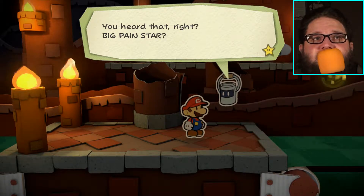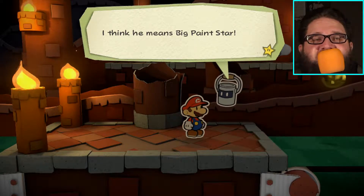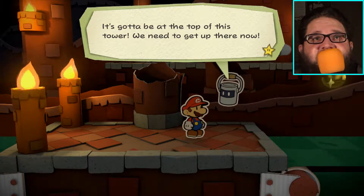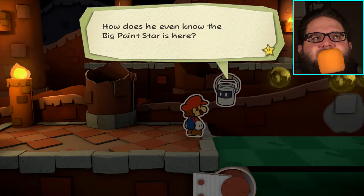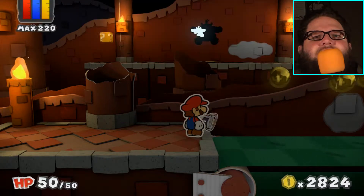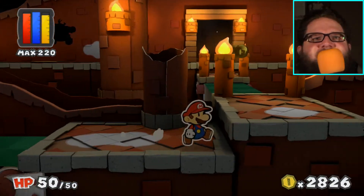I think he means the big paint star - the buffoon. It's gotta be at the top of this tower, we need to get up there right now, pronto, move it sonny! But wait - how does he even know the big paint star is here, and also who was that guy? Oh no, I just want coins, even though I have 2826 of them. I believe this is a trap - yep.